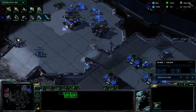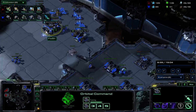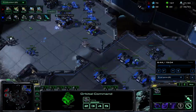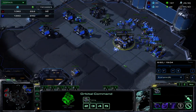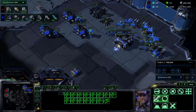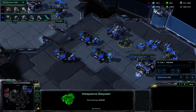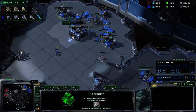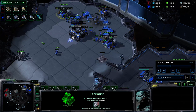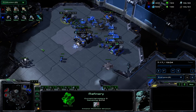I also haven't figured out why Flash does this — taking his natural gas before his main gas. I've always thought it's better to have 16 SCV saturation at the main and then build the natural gas, because it's more economical and SCVs don't have to travel so far. But he does this in every single matchup, even on a map like Deadwing where the gas sticks out at the natural. And I feel like that could be a potential bad thing against an all-in or two-base play, because the refinery could be very easily sniped.